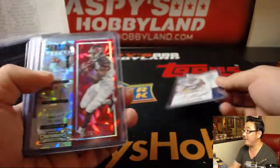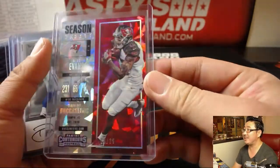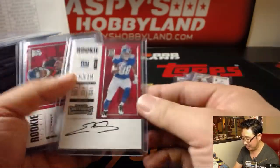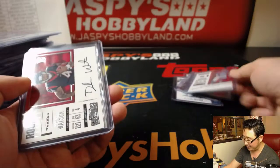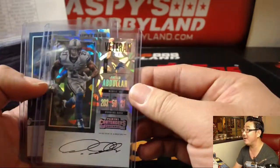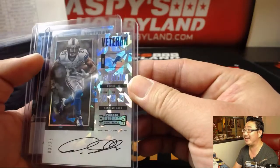Sterling Shepard NFL Inc — it's just a cracked ice, no ink, but that's Mike Evans' cracked ice. That's cool. Dan Bailey, veteran ticket auto. Evan Ingram — finally found him. Deshaun Watson. Got a Deshaun Watson, and a couple veteran veteran ticket cracked ice.